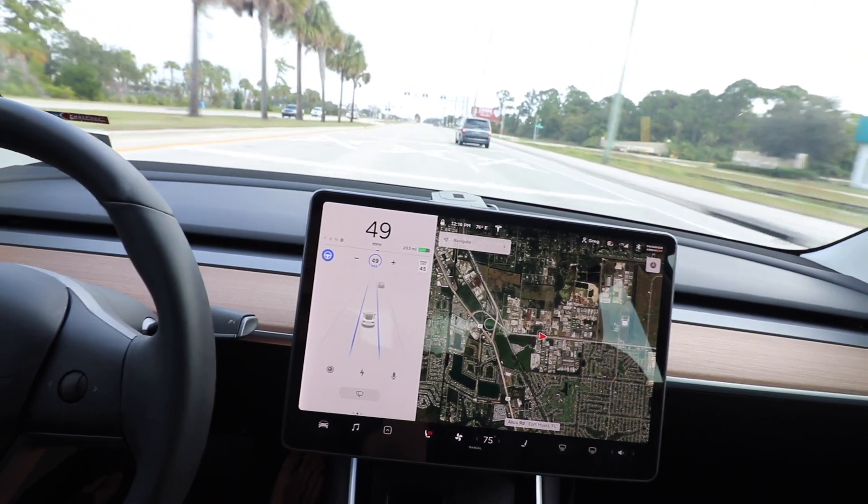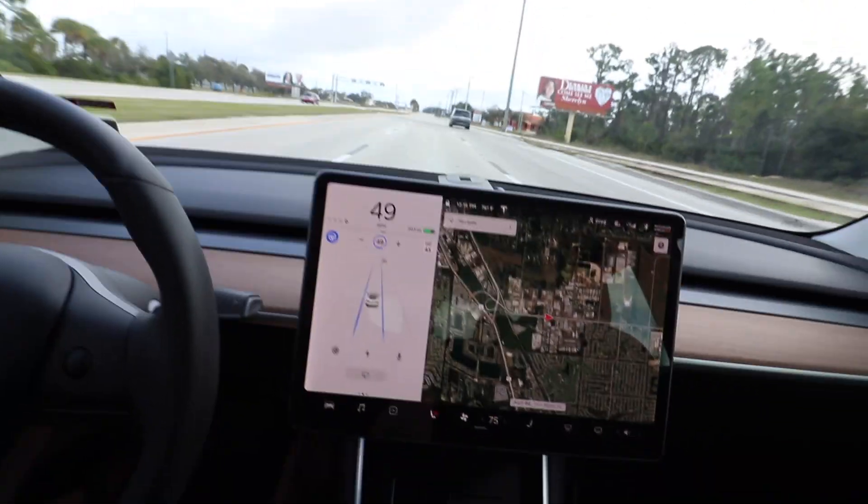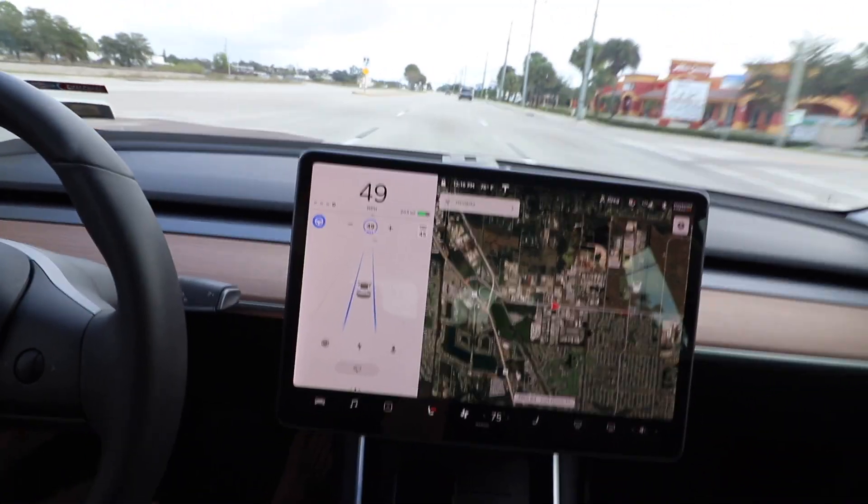I want to show you the railroad tracks now to get an idea of this. As you can see, as we're driving through here, it shows the railroad tracks on the road and then it shows the lights that are up above. Currently there's no train going through, but it did display the lights for us.